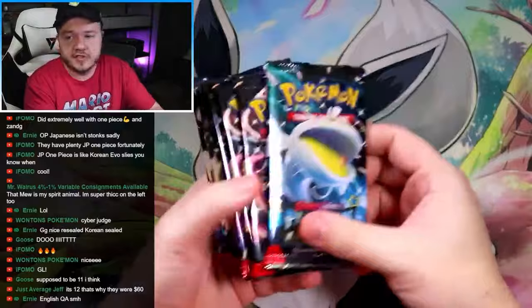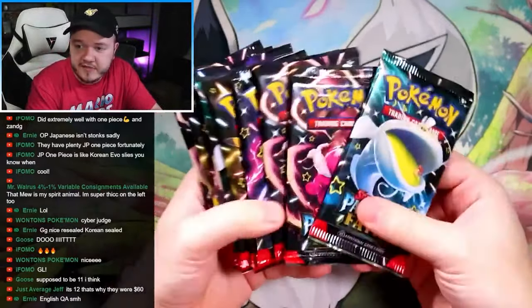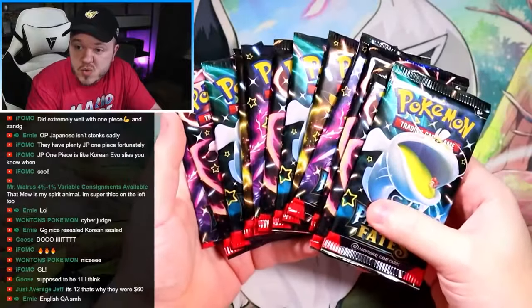In this video, I open a $150 vintage Japanese Jungle booster pack. This pack was stocked on store shelves in Japan when I was six years old. But let's warm up with some modern first — we're going to open 12 packs of Paldean Fates and see if we can pull a Charizard or a Mew.